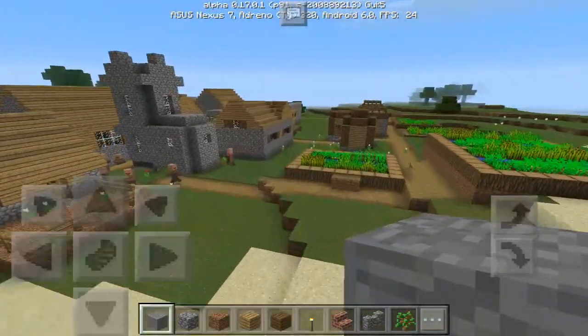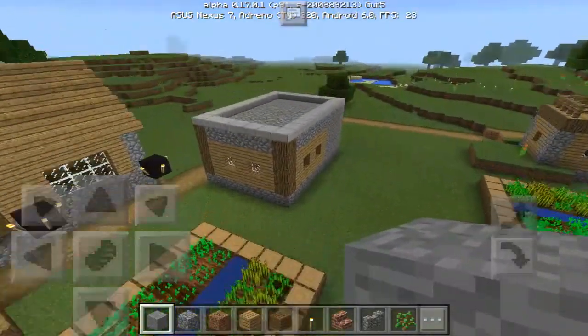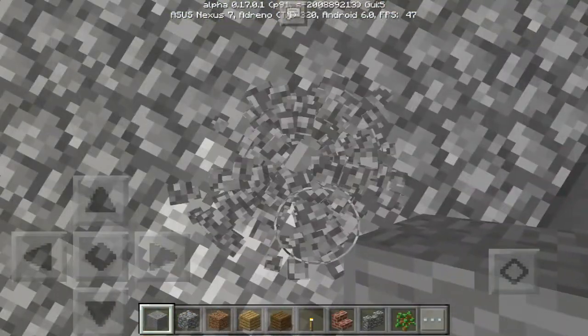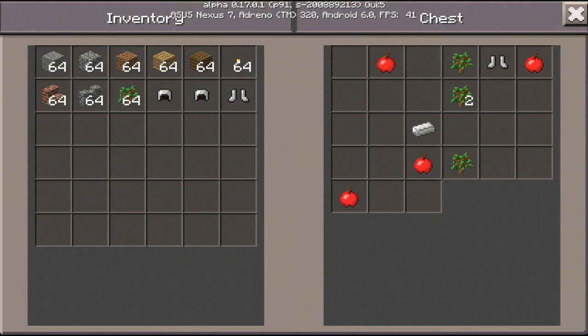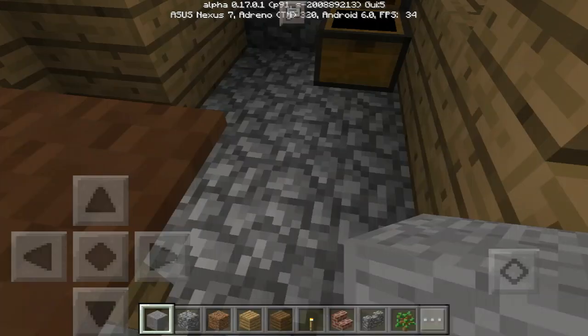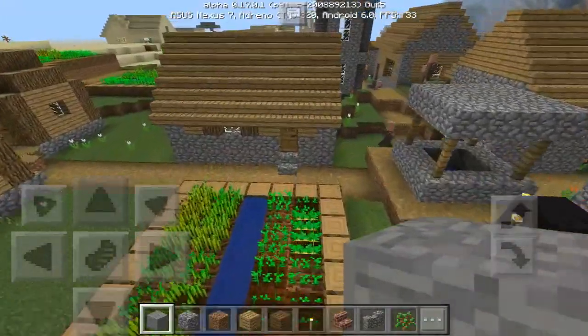Let's go ahead and check out what this second blacksmith has to offer. We'll just bust through the roof here. In here we have some iron boots, a bunch of apples, some saplings, and an iron ingot. So not bad loot, but not great loot either — pretty good.